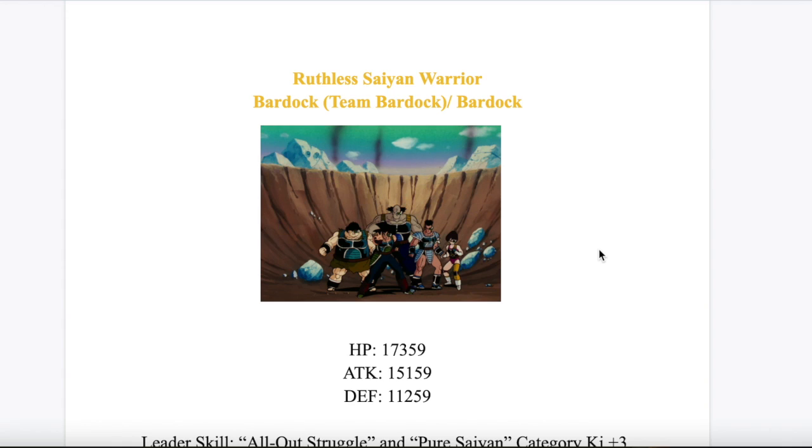Obviously the kit I designed or gave him isn't going to happen, but as long as I get this character I will be happy. So kicking it right off, it's an exchange into Bardock — it's Bardock (Team Bardock), and then exchanges into just Bardock. I made them a physical type, not really anything in particular about that. I just thought they'd be nice to have as a physical unit.